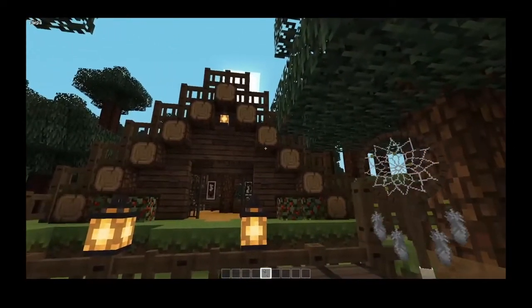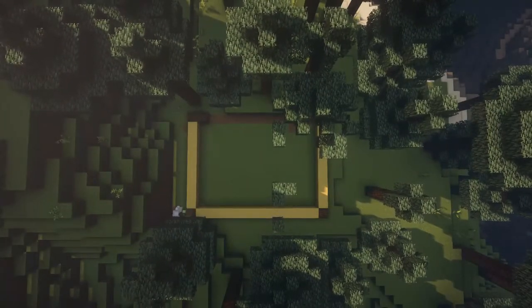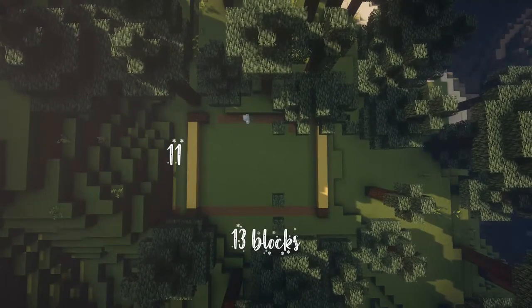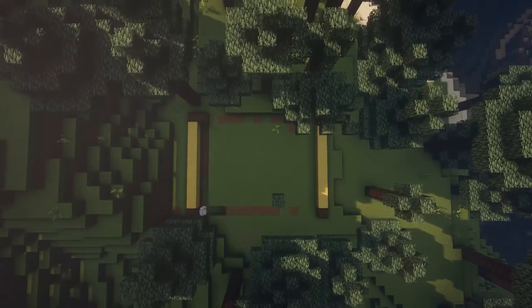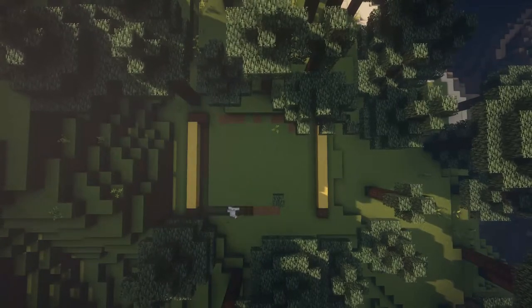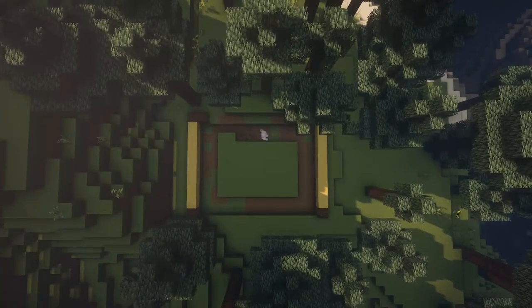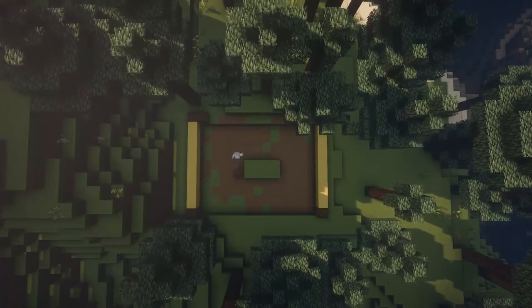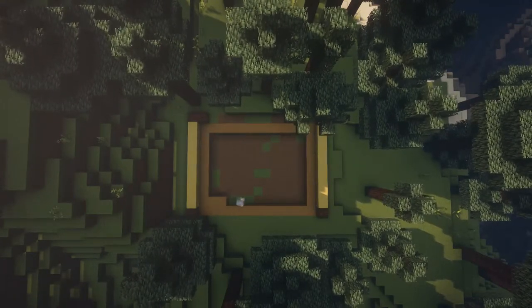We're going to start by making the base. I outlined it with wool blocks — it's 11 by 13 blocks. So what we're going to do first is dig out the dirt and get it to look nice. We're going to fill it in with jungle wood or whatever kind of wood you want to use for the flooring. What I used was stripped jungle wood log.